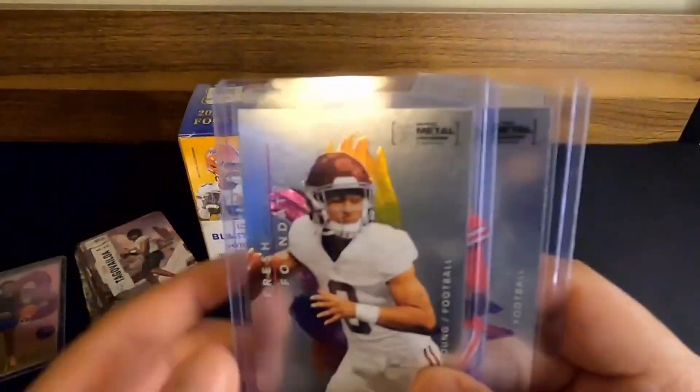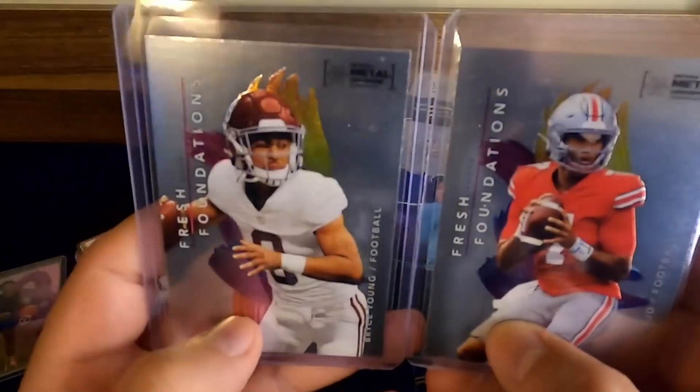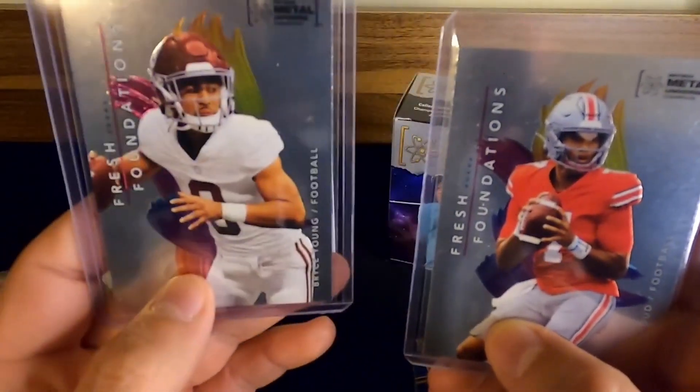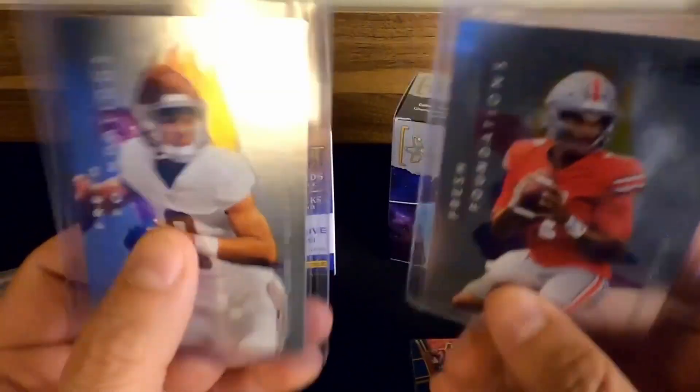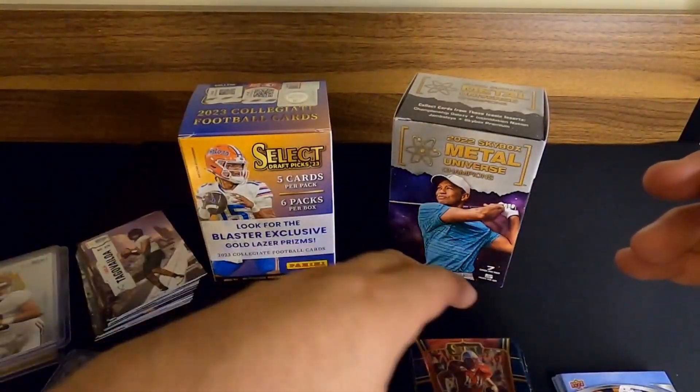One thing I did forget on that Skybox Metal: these are two that I pulled from the last pack. Those are pretty nice — two Fresh Foundations. We got Bryce Young again and we've got a CJ Stroud. Those were some pretty good pickups from the last pack.